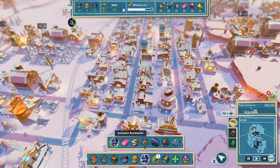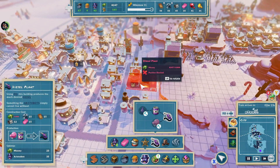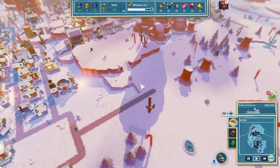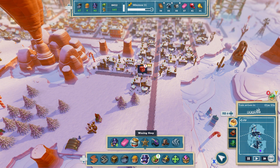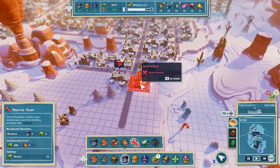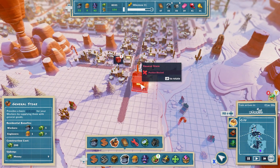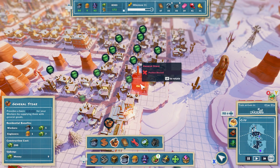We do still need - they like a diesel plant, don't they? It's 11G to build, which is quite a lot. We need to - oh, this dude's unhappy. Okay, it is time to build some goodies for these guys. Service shop - well, this is a general store. Alright cool.